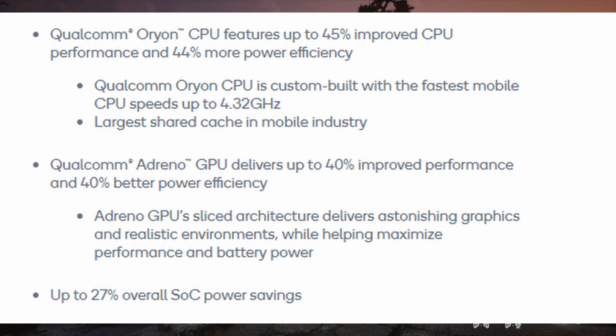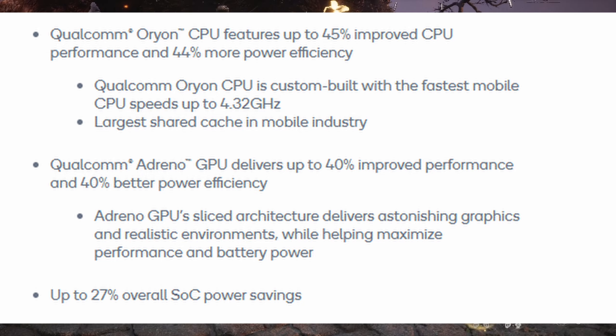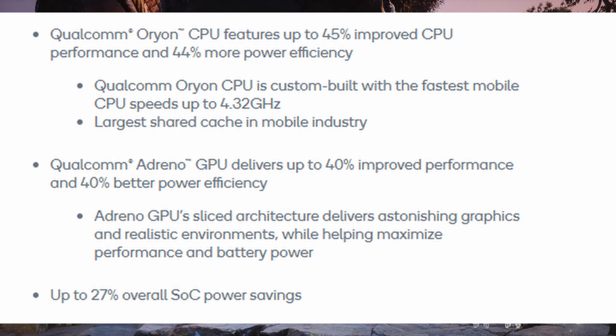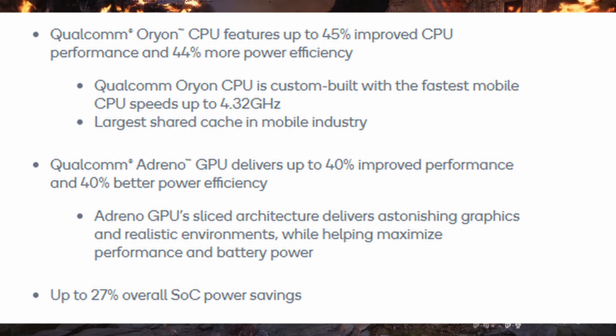This system on a chip is not yet another chip — it's a relatively big upgrade compared to the previous generation. From the official Qualcomm website, you can see it features the Orion CPU, with up to 45% improved CPU performance and 44% more power efficiency. This is a custom-built CPU with the fastest mobile CPU speeds, up to 4.32 GHz, and the largest shared cache in the mobile industry.